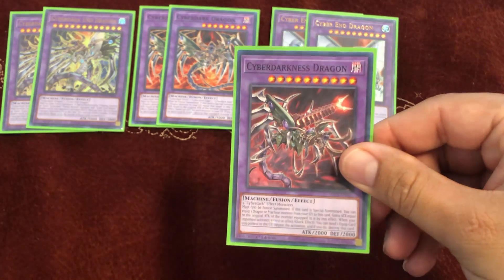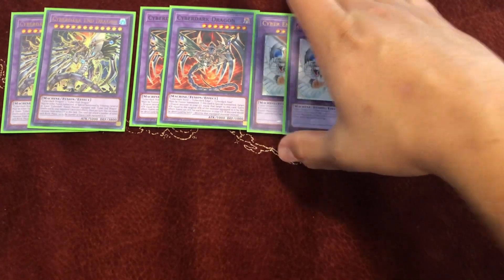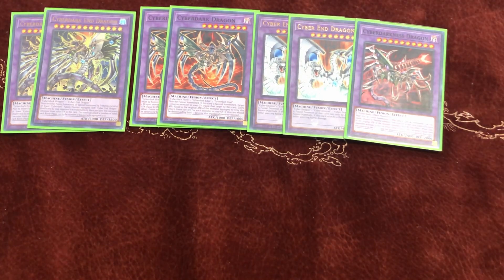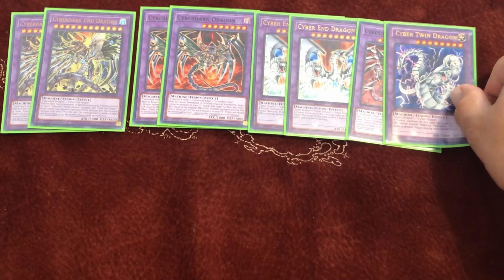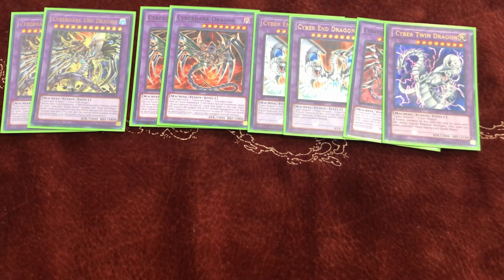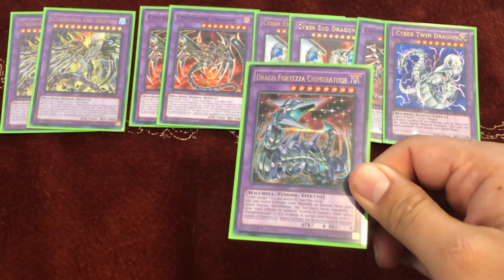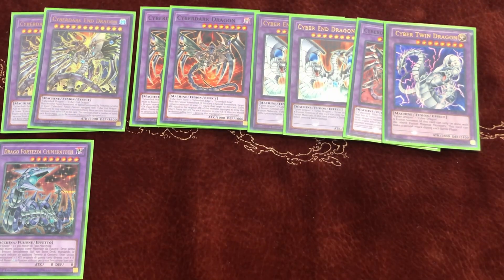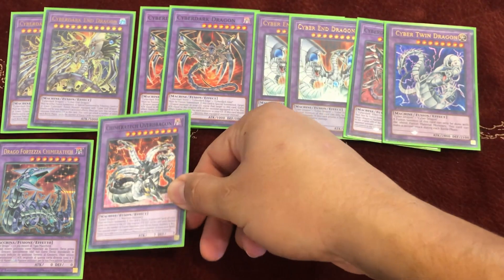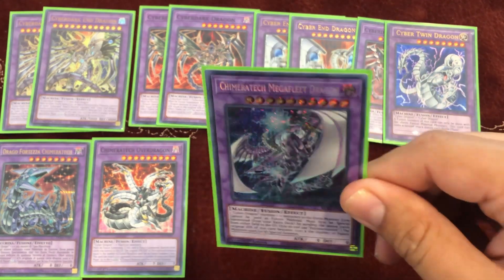I play one Cyber Darkness Dragon as a tech — in case I need to Overload Fusion everything in my deck, and also just as a casual Cyber Dark card. Because we play Cyber Dragon Core and Cyber Dragon, you can make Cyber Twin Dragon with Power Bond or Overload Fusion. We also play all the Cyber Dragon extra deck cards: Chimeratech Fortress Dragon, Chimeratech Overdragon, and Chimeratech Megafleet Dragon.